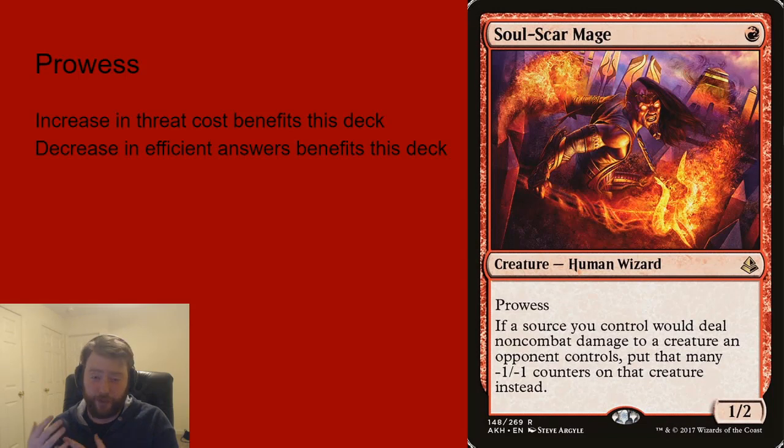Prowess is a deck that did really well in Modern before MH2 — I don't think that would change here. It loses things like Lava Dart, but the increase in average threat cost and decrease in efficient answers benefits this deck dramatically. It's also an Underworld Breach deck, and while you don't have Dragon's Rage Channeler baubles filling the breach forever, I believe it would be a strong contender. It probably lines up pretty well with something like Hardened Scales, which I also think is a good contender.